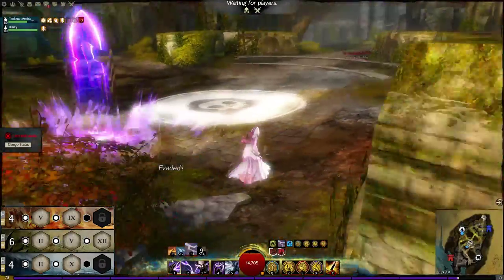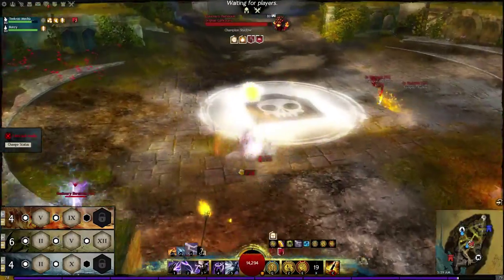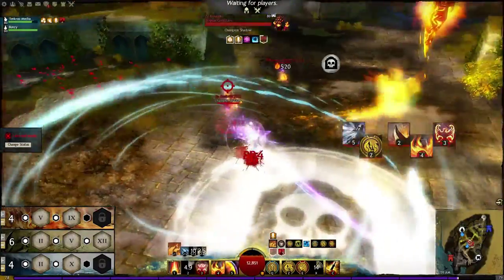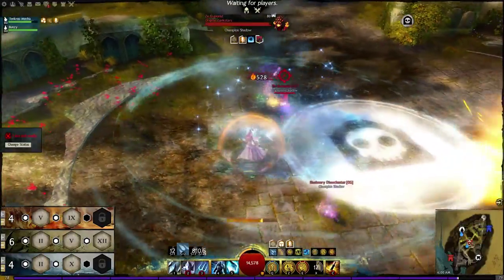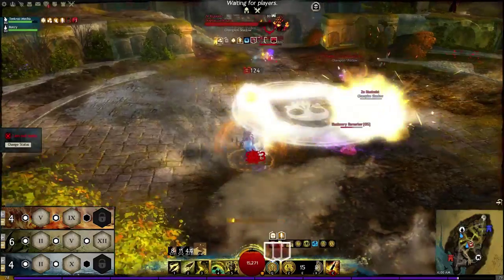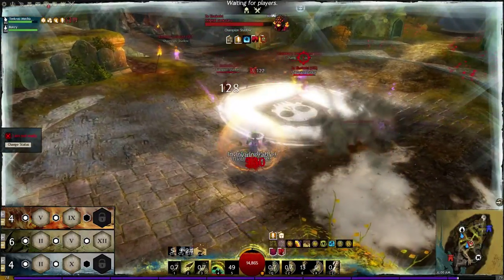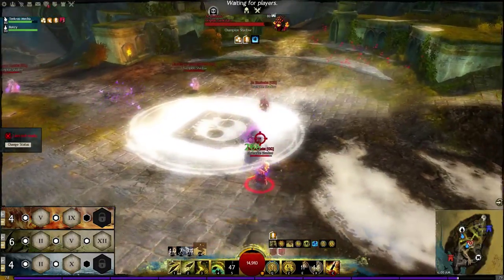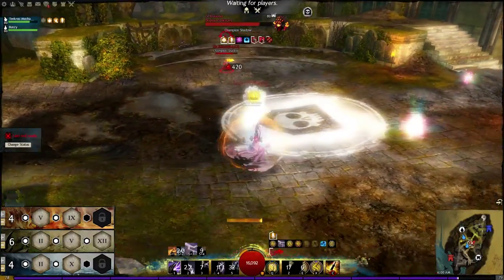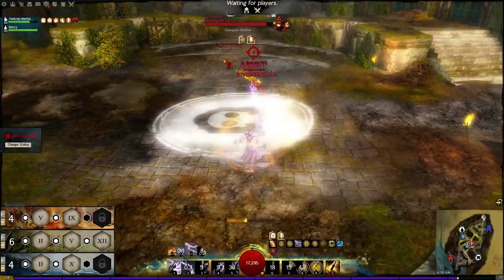I'm going to stop talking about the combos because I think you get it. Instead focus on the Signets — focus on when I'm using them. I'm using them because the protection on them doesn't last very long, so I need to be able to time when my opponent is going to come and hit me. In this case I'm going to see this guy coming, so I use a Fire Signet, cast it, and then take the hit. Notice how I have protection up for that attack. I need to be able to anticipate that from my opponent — if I'm not able to predict that, then I'm going to die.